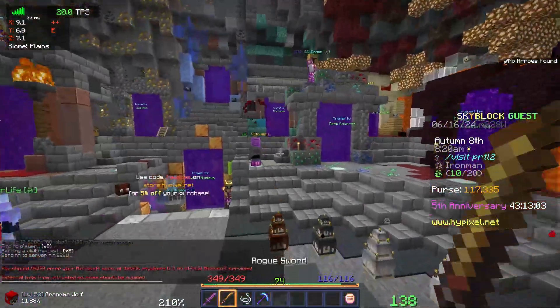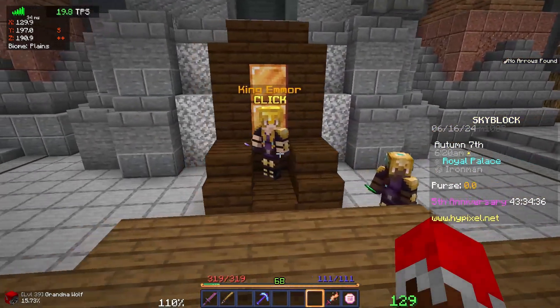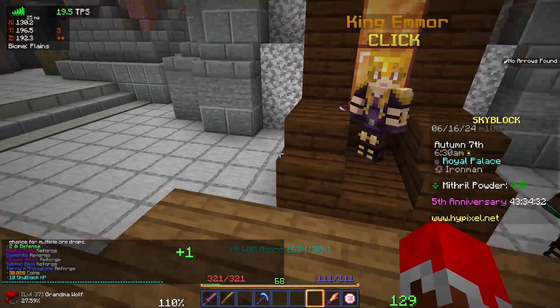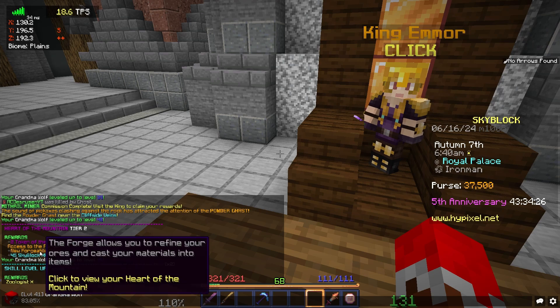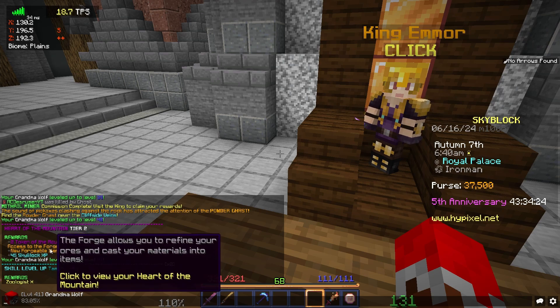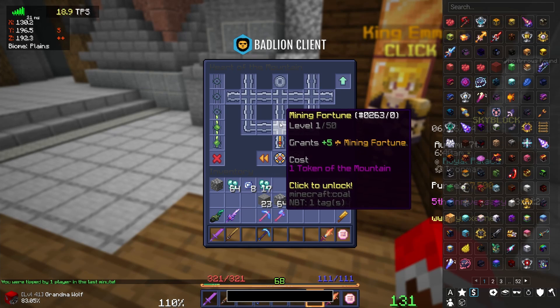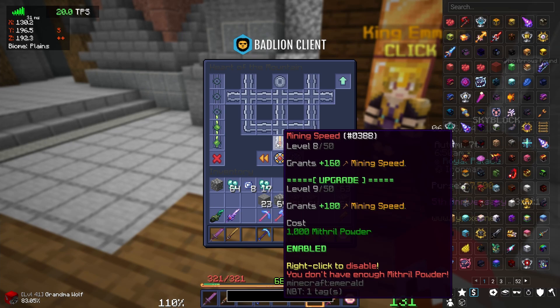We're going to continue to do our quests. I've completed some events in the mines, so I get to claim this. We now get to Mining 15 — we've gone up quite a few levels — and we also got Heart of the Mountain 2. This is good because of the tokens of the mountain, and we can get the forge and start forging some things. We're spending a lot of Mithril Powder on our mining speed, since the most annoying thing right now is that it takes forever to mine things.